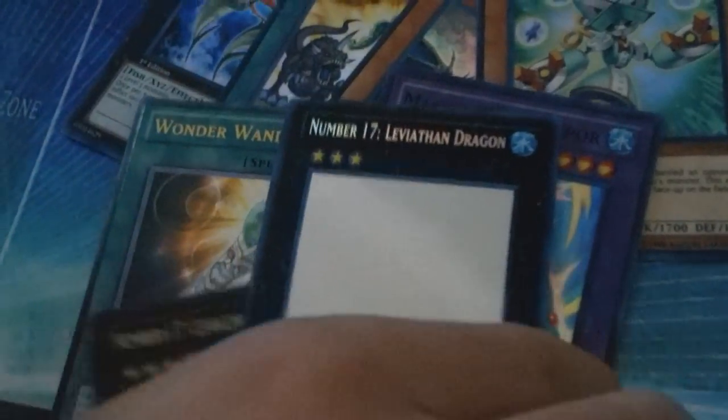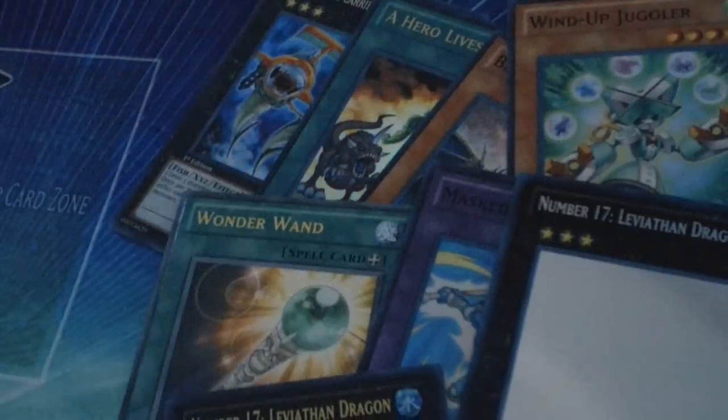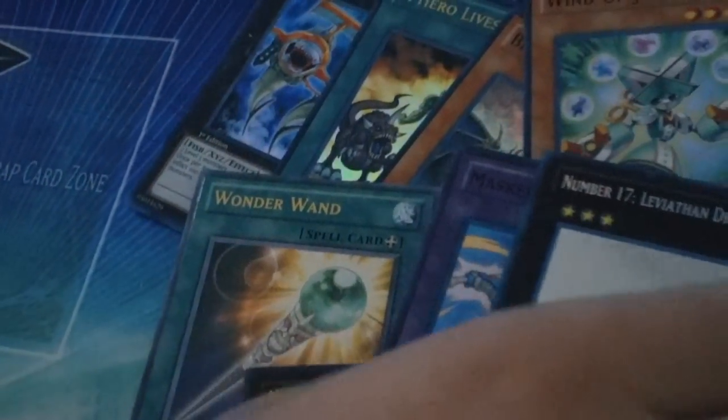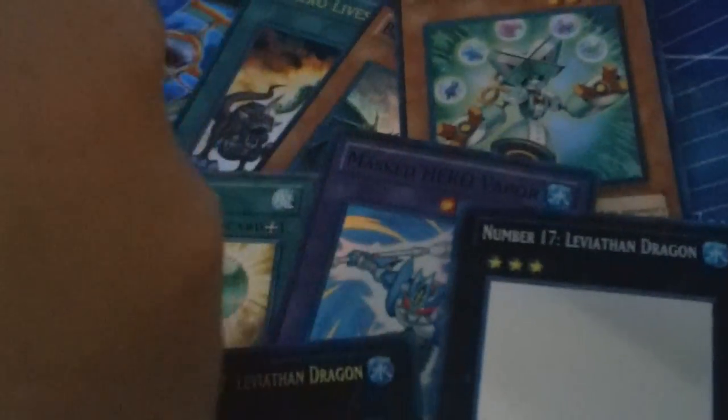A fish — wow! Ghost Rare Leviathan Dragon! Nice. First Ghost Rare pull, cool. Oh, you gotta see my face. I keep messing up these packs. There he was — Wind-up Snail.